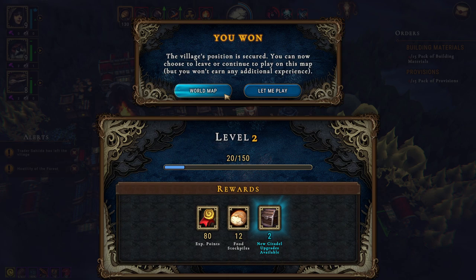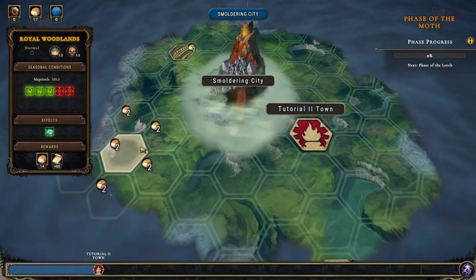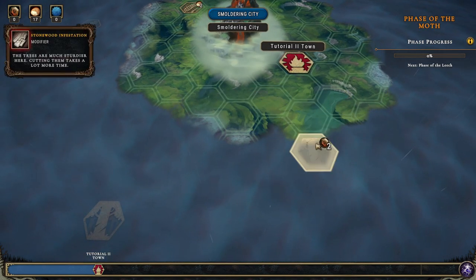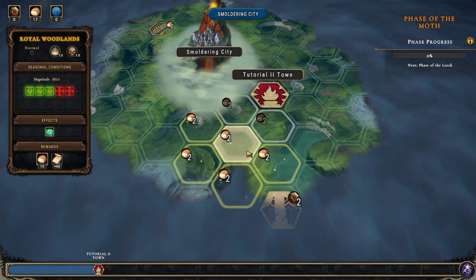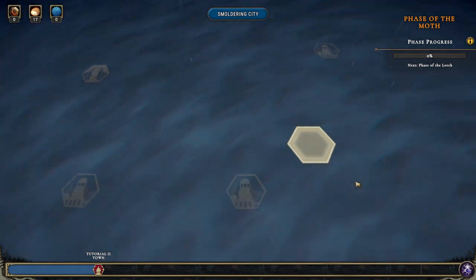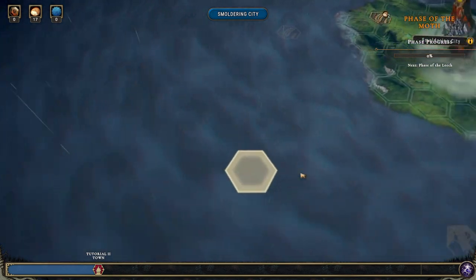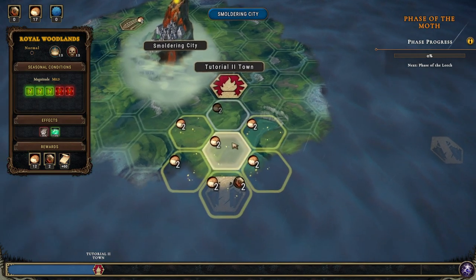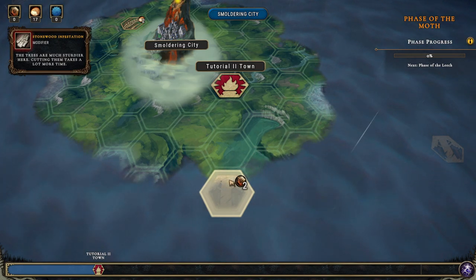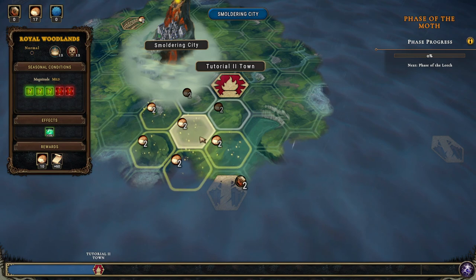The village's position is secured — we won this map! We can choose to leave or continue playing but won't earn additional experience. We get experience points, food stockpiles, and two new citadel upgrades available. Let's go to the world map. It's a tutorial town and we can choose somewhere else to build. Wow, the map is so big — this is so cool! Royal Woods is an option at normal difficulty.